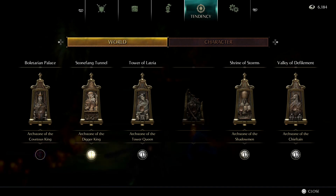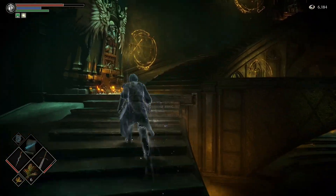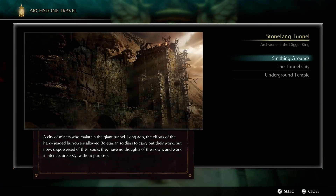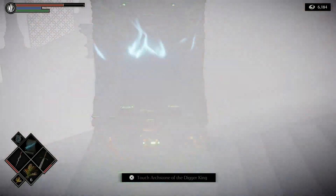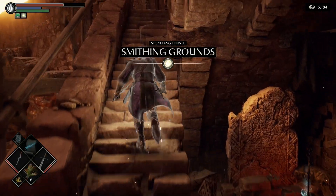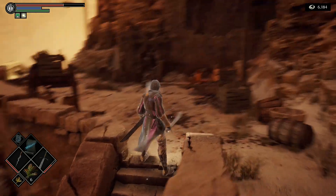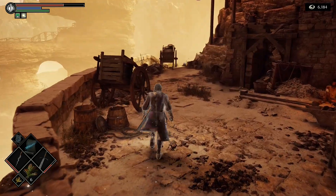We're off to Stone Fang Tunnel, but before we go to Dragon God we want to go to the Smithing Grounds and see our blacksmith. Since we killed a boss, that crystal lizard over there is going to spawn again.